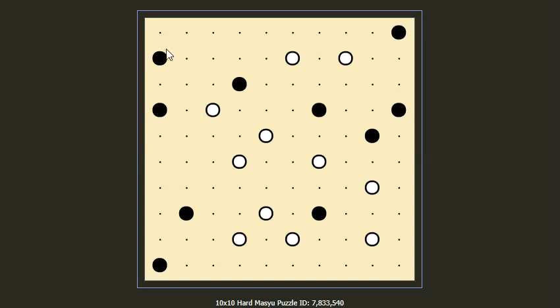The rule for the Masyu puzzle is very simple. We need to draw a line across every dot — white dot and black dot in this puzzle. And when you see a black dot, it means you need to draw a cross, a turn corner here.